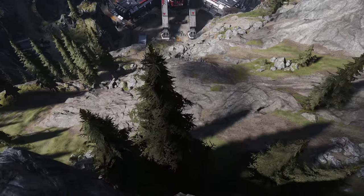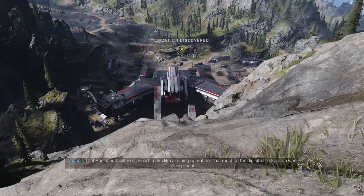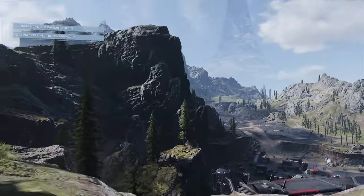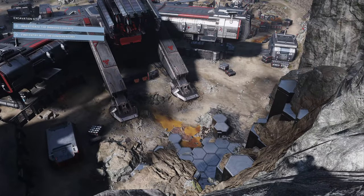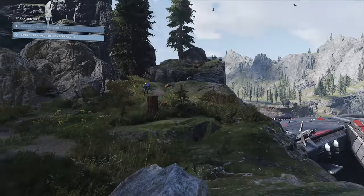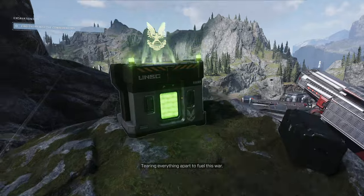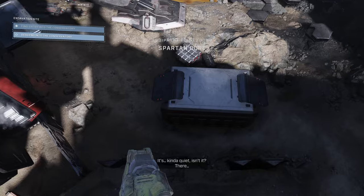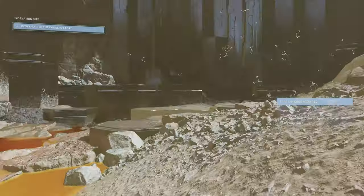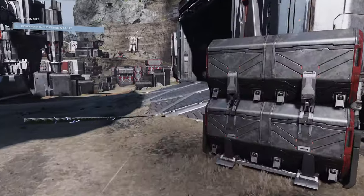Don't worry too much about the jackal nearby — even if your shield is a little down it's fine. Head down towards the Excavation Site and go towards the left as you approach. You can see a big rocky outcropping with a tree at the end of it — head over there. There's a Spartan Core on top, and a couple of friendly marines providing support. Grab that Spartan Core, then head down to get the second one in this area. Stay away from the hole in the wall to the right because that will trigger the cutscene — avoid that for now.